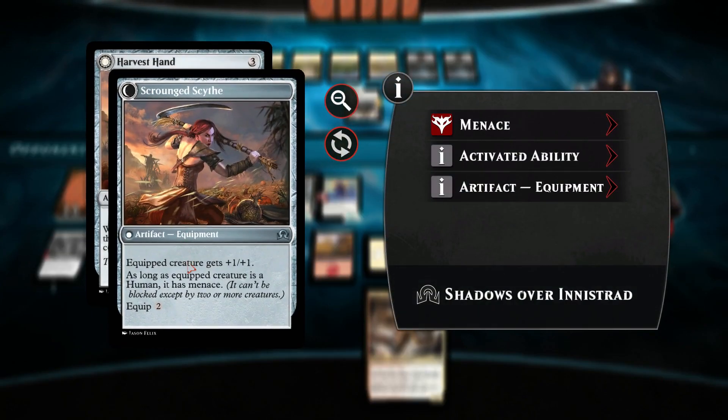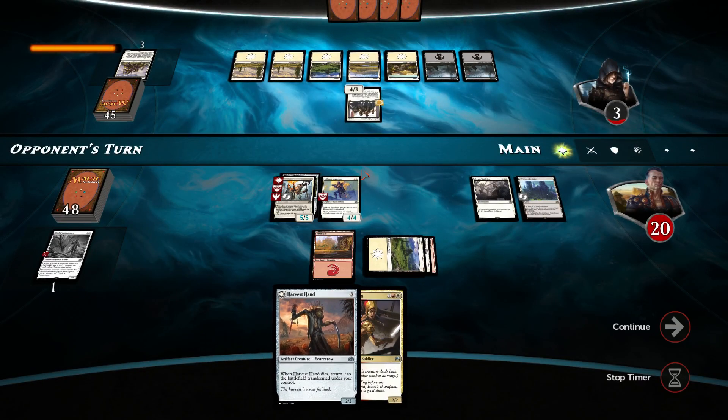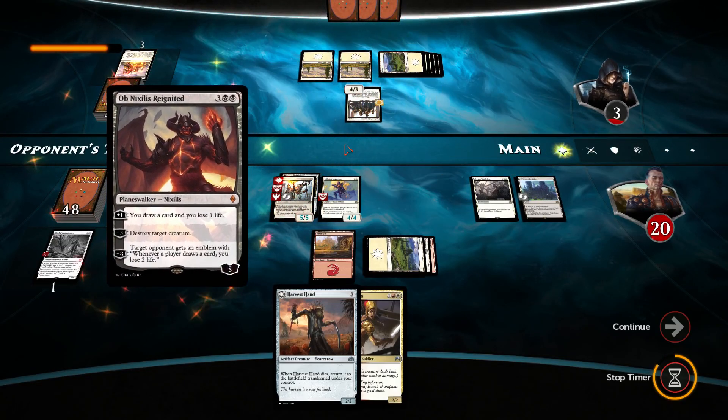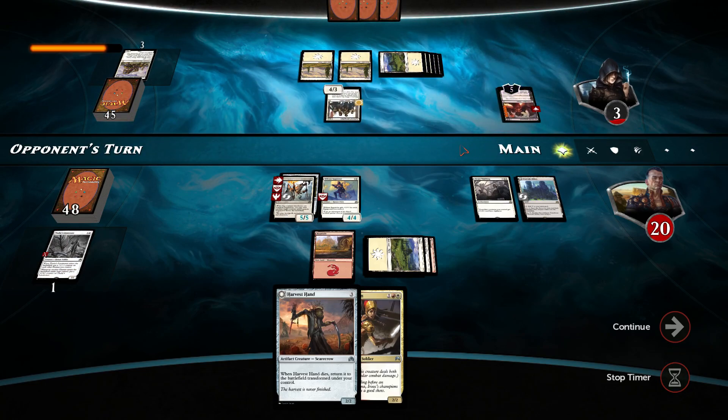Harvest Hand — once it transforms, plus 1 plus 1, and we'll have Menace. Not bad. Our opponent's at 7 mana, meaning he can't play an Eldrazi, but I don't know if it's likely. Holy crap, we're beating the level 19 opponent. I spoke too soon, guys. I'm sorry. I really shouldn't have said anything.